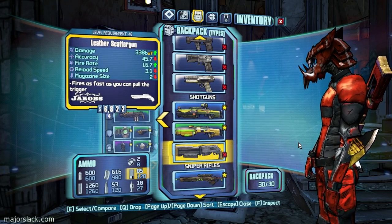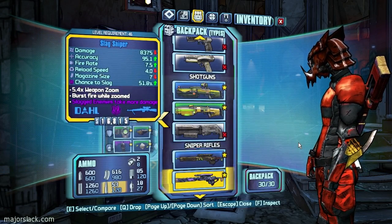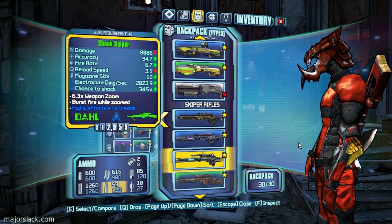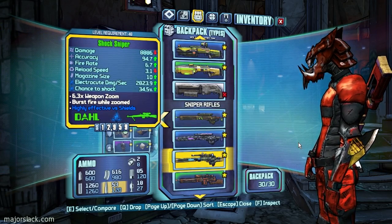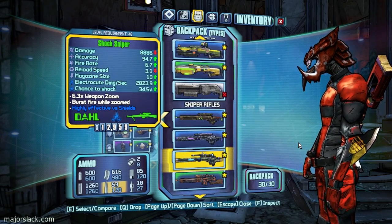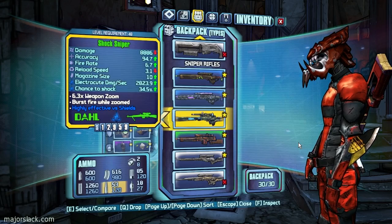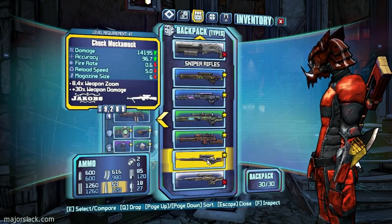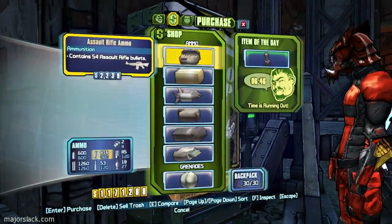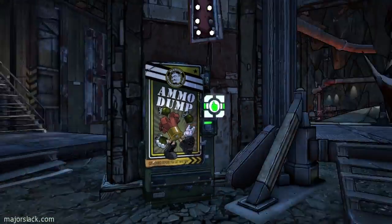I've got too much good weaponry — this is nuts. Had that before — shock sniper. I'm not sure I really need this, or can afford to bring it back, or have the room for it. Let's just sell and see how much room we're gonna make. Oh, that helped a lot, okay.